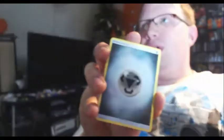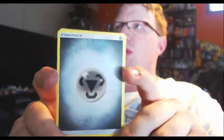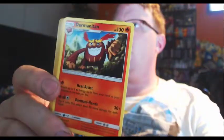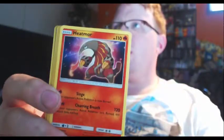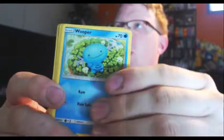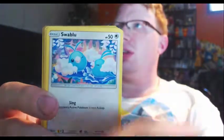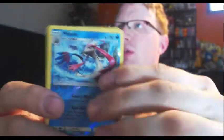I pre-opened everything just to save time. So we got Metal Energy, Darmanitan, Combusken, Heatmor, Dratini, Wooper, Dratini again, Swablu, Vibrava, a Melodic Foil, and Blaziken. He is, I think, the most common foil in the set, so not particularly great.